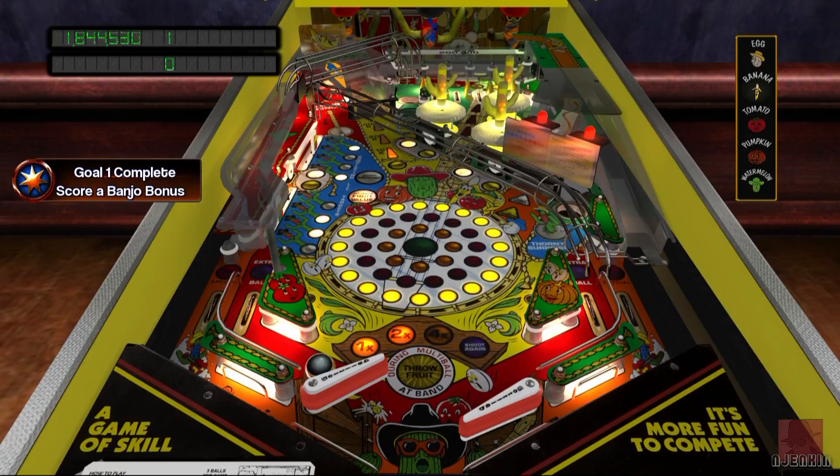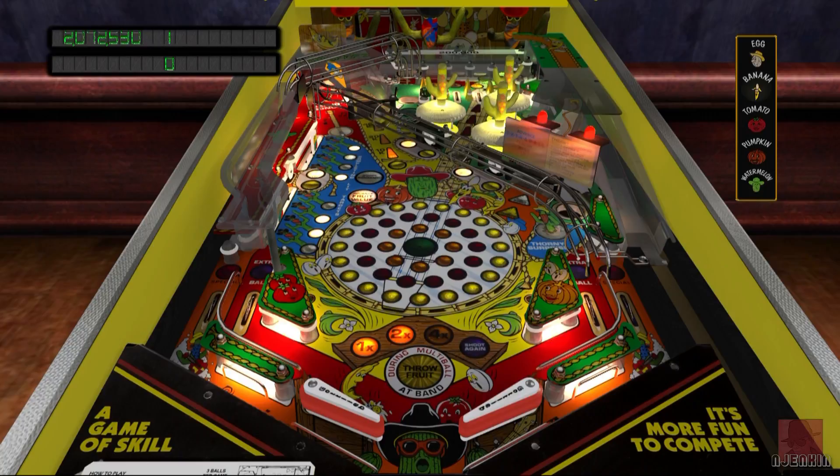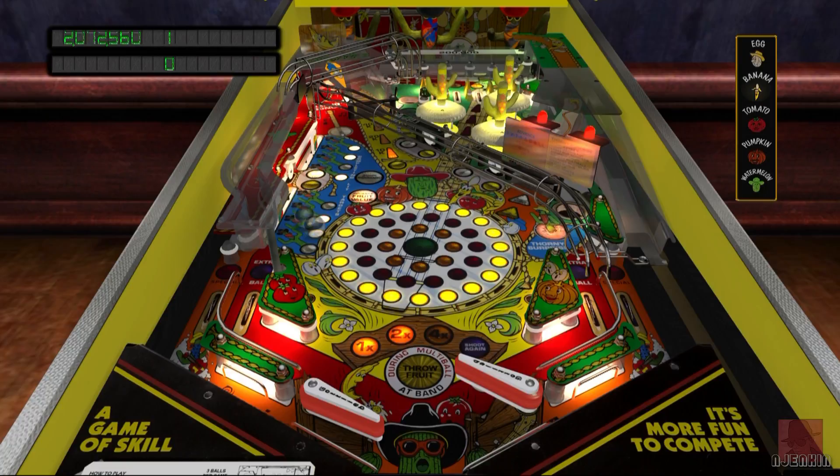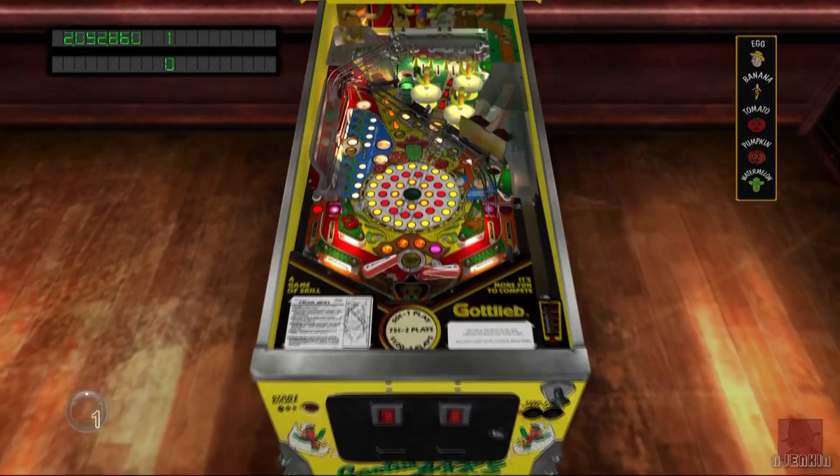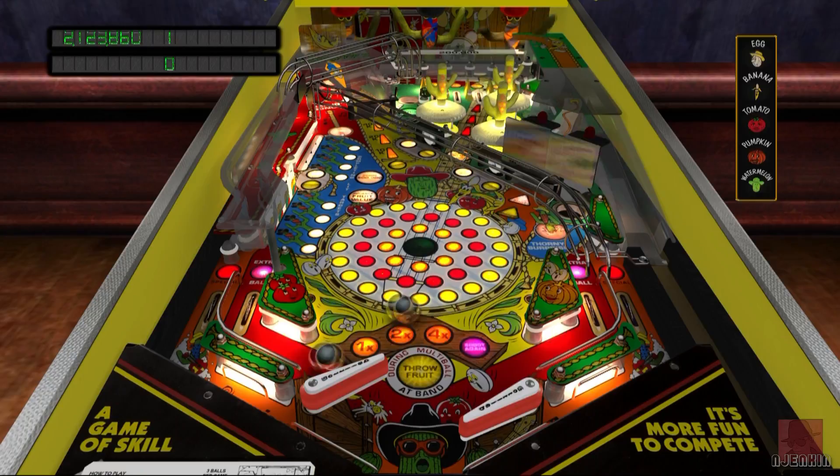I would have perhaps expected a bit more from a table in 1991 — it was during the pinball revolution, the tables were really advancing at a hell of a pace. It's not one of Gottlieb's best ones, but it's okay. If someone offered me the real life table for free I'd take it, but I wouldn't know where I'd put it. I don't know what the relevance of the German talk is. Is Cactus Jack based on a comic or some show? Not sure, but it gives it a bit of uniqueness.